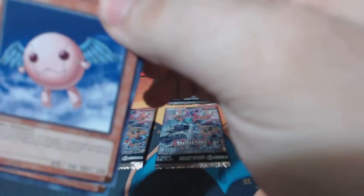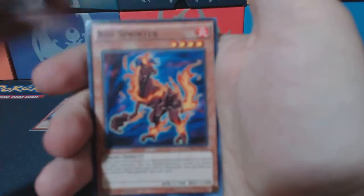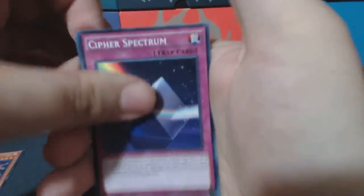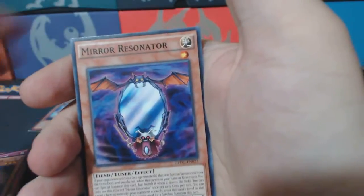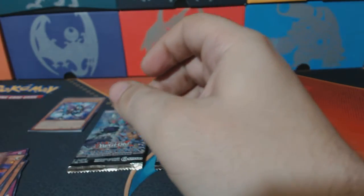We already have an angel card — we've done this one before. I have a Petite Angel, yes it's a Petite Angel. Then Spectrum Resonator, Mirror Resonator, and Dark Resonator — both in the same pack. All righty, next up.